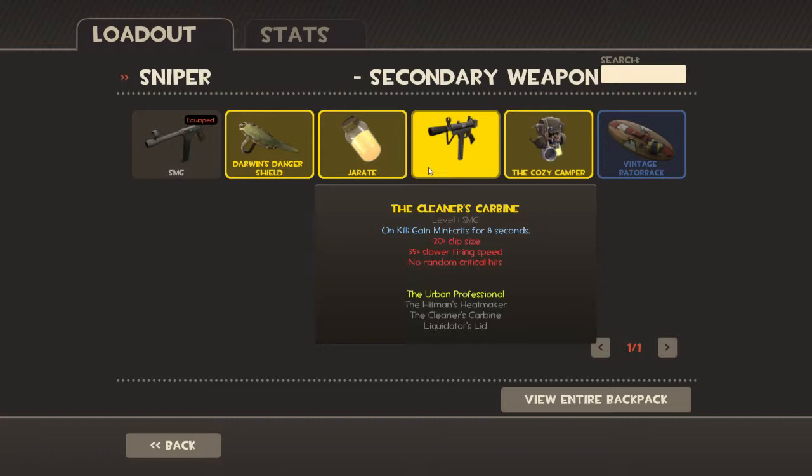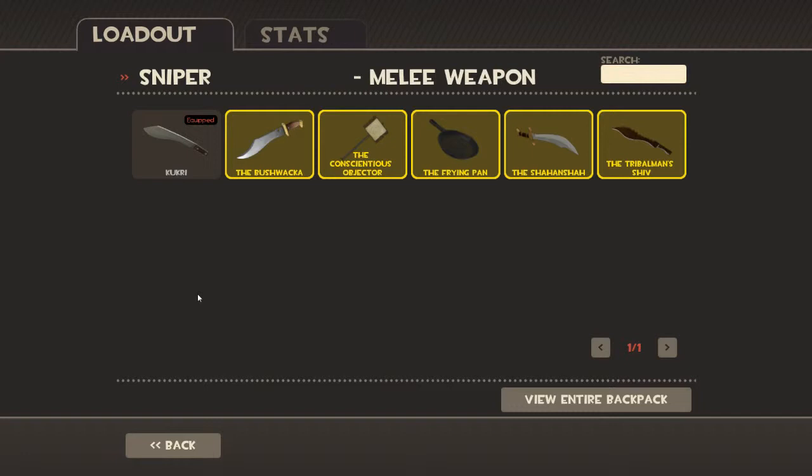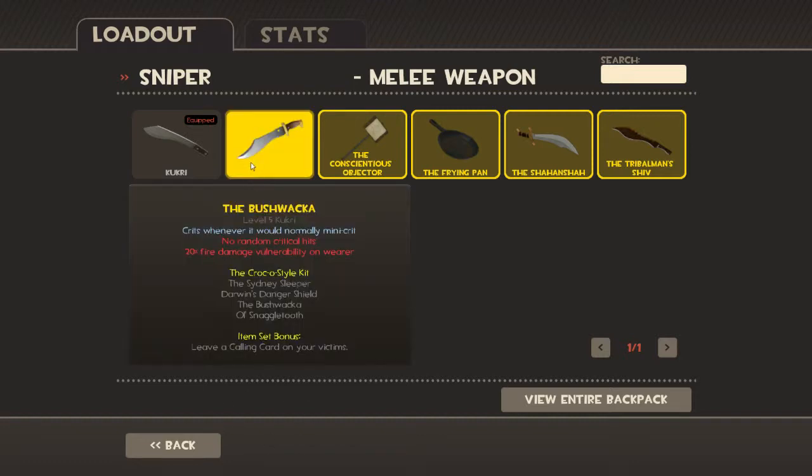And the Cleaner's Carbine — when you kill someone, you gain mini-crits for 8 seconds. It has a 20% smaller clip, 35% slower firing speed, and no random crits. The Kukri is a basic melee weapon. It always feels like his Kukri is better than the basic melee weapons, but it's technically the same — it just seems to crit more often.